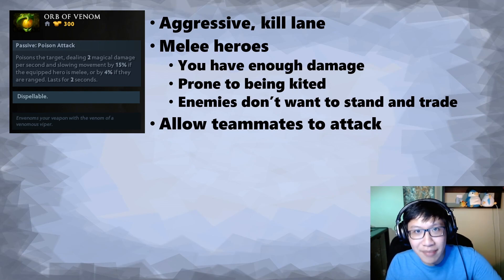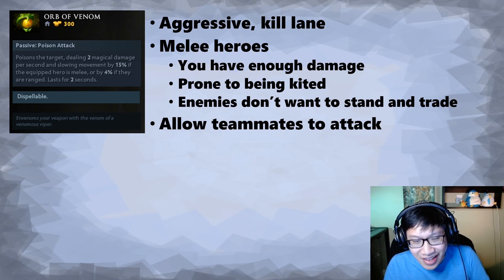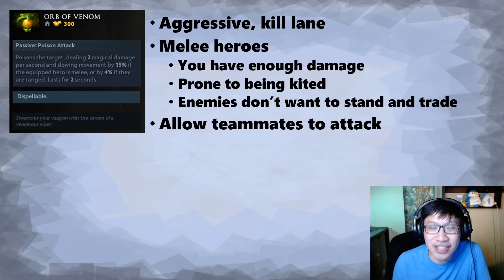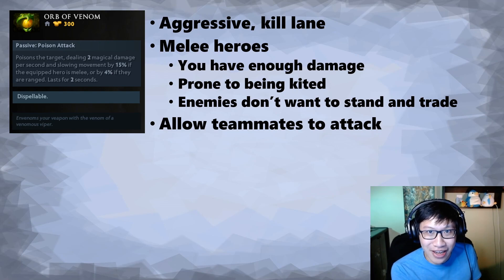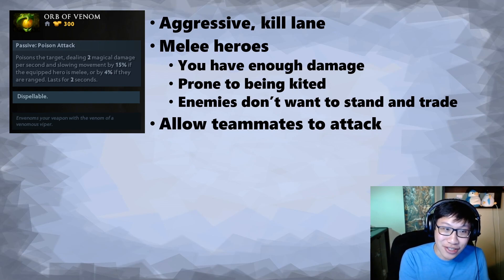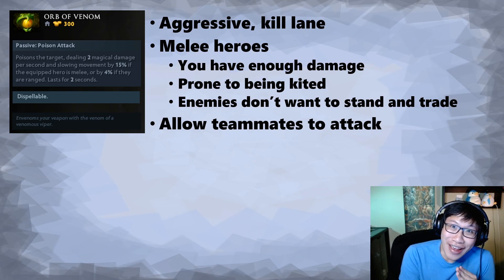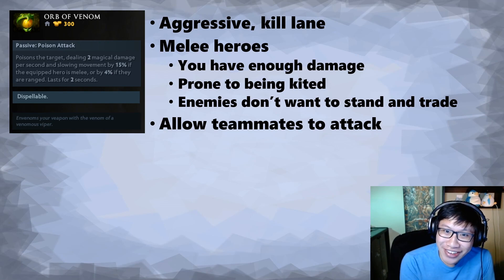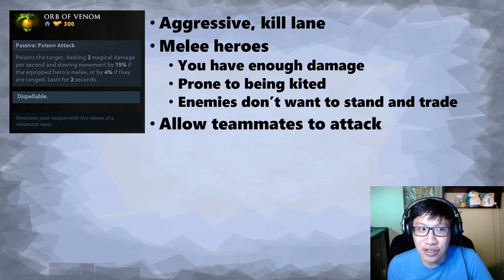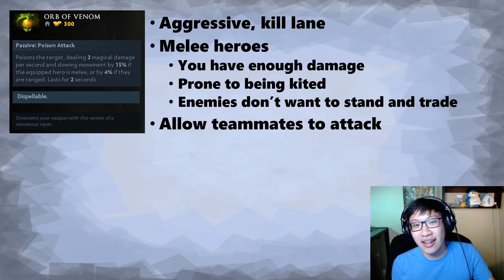The slow only matters if the enemy is trying to run away. If they just stand there and fight you, the slow does nothing. And what are we getting then? We're getting two damage per second, and this doesn't stack — it just refreshes the duration. So you punch him, get two damage, punch him again, it refreshes, so you're still only getting two damage. You're not even getting the full four damage, which was already reduced by magic resistance. So if they just stand there and fight you, this item sucks. It's only good if they are afraid to fight you — because they know they will lose a trade once you're on top of them and need to run away. Then the slow kicks in.